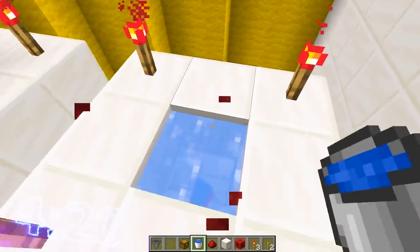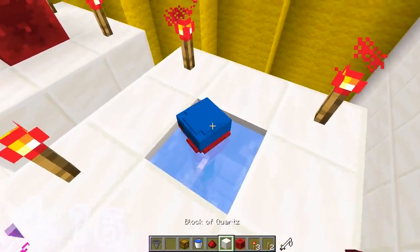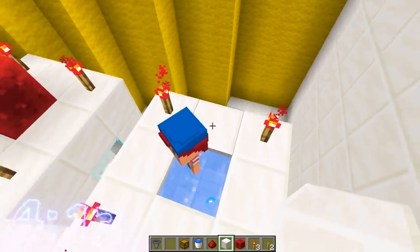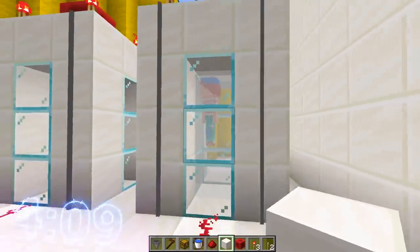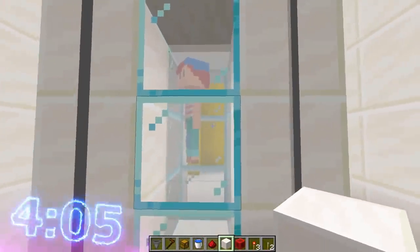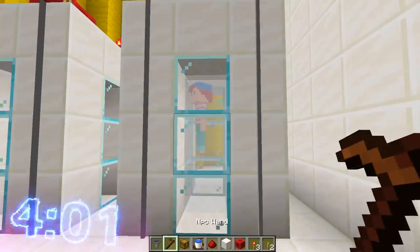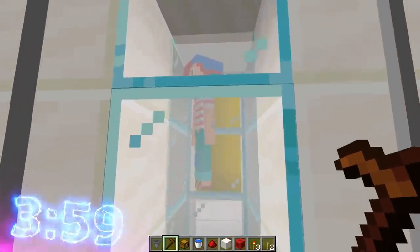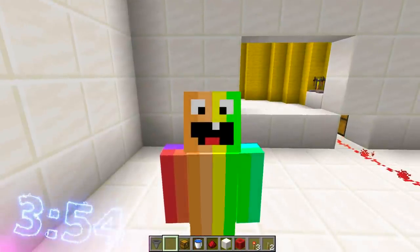I'm going to open this up and pour the water in. We need to pour the water right there. Oh no! That's not what I meant to do — Julia, what's going on? I didn't mean to do this. So currently she is in there. I think it's going to be a little bit of time before she actually transforms into a sea monster because it isn't an instant process — she has to get used to the water. I'm going to give it a couple of seconds and hopefully we should have ourselves a sea monster.